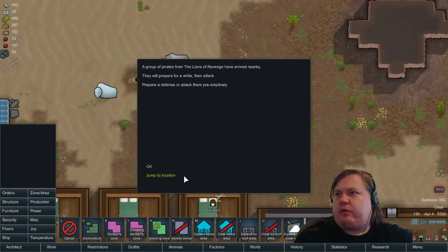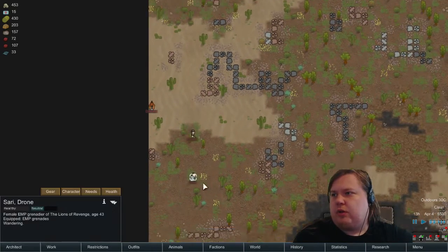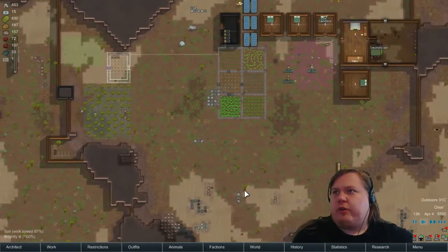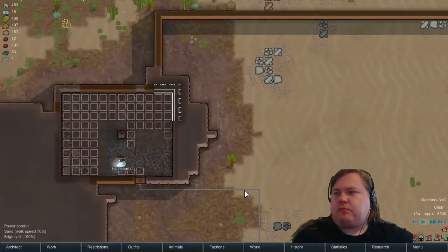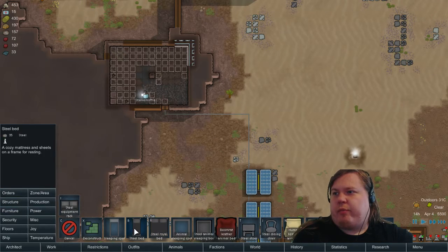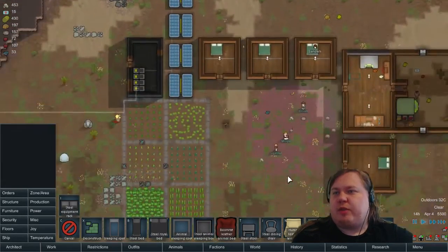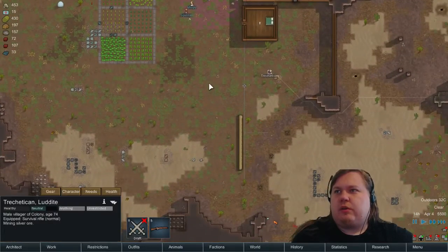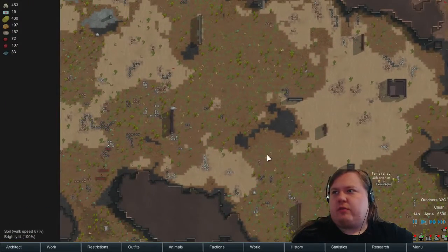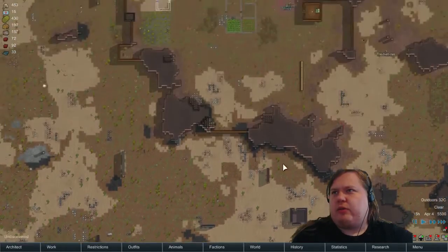Raiders of revenge have arrived. Okay, they have a shotgun and a survival rifle — oh, there's a third guy as well with EMP grenades. I think my turrets will deal with those, which are actually on currently — good. I'm gonna make proper sleeping beds for the prisoners this time but for now we'll just have some sleeping spots on the floor. If one of these guys survives — talking about the boomalopes — I need to keep an eye on Exeunique and everyone so they don't go too close.